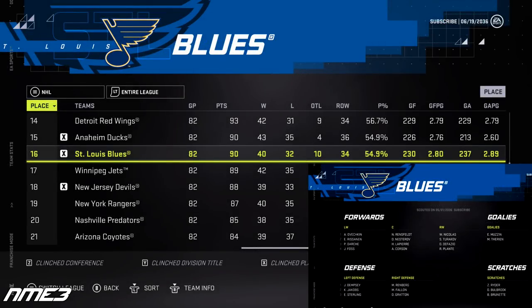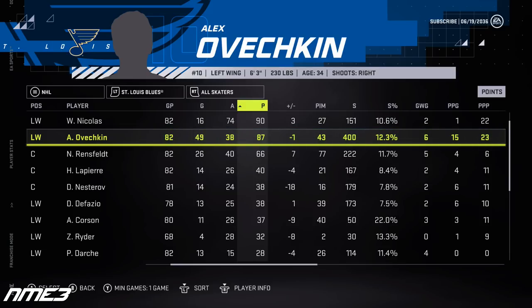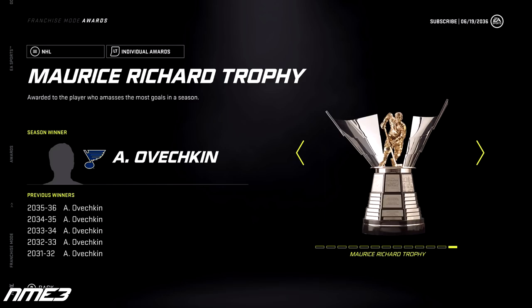The Blues make the playoffs as the final seed in the Western Conference but go on to win the Stanley Cup in seven games over the Tampa Bay Lightning. Ove for the first time in this sim did not lead his team in points, but still had 49 goals and 38 assists for 87 points in the regular season. In the playoffs he was clutch with 21 goals and 11 assists for 32 points, though it still wasn't enough to win the Conn Smythe. At 34 years old he is still a 96 overall and wins another Maurice Richard trophy.